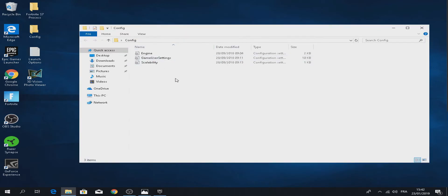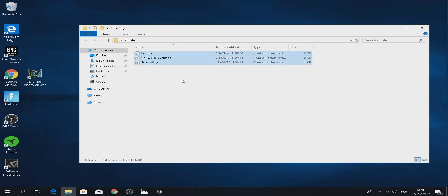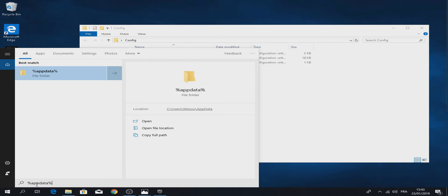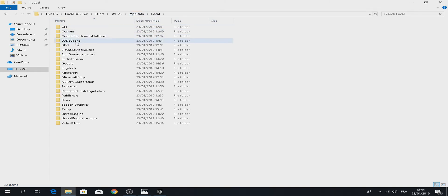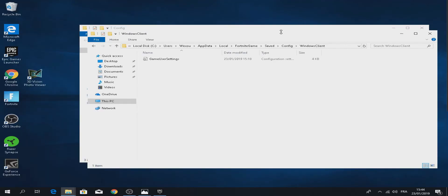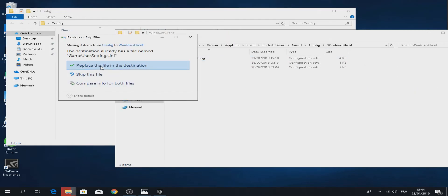There's also something to do with your game files. In the description there are going to be 3 files — the launch options and the config. For the config, go to the search bar and type %AppData%. Once you're here, click on AppData, then Local, then FortniteGame, then Saved, then Config, then WindowsClient. You will see the files — drag all of them to this folder and replace the files from destination.